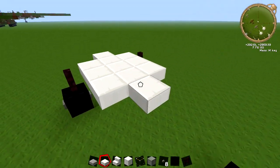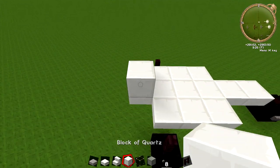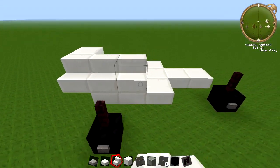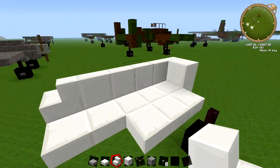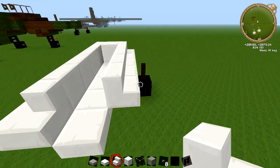Then put one slab on the front, then two on the back, and put a full block on the front here. Get your stairs and you're going to go around the sides — one, two, three, four, five, six, and one turns in, just like this — and the same on the other side: one, two, three, four, five, six, one is turning in.